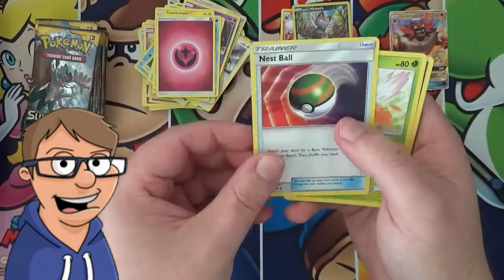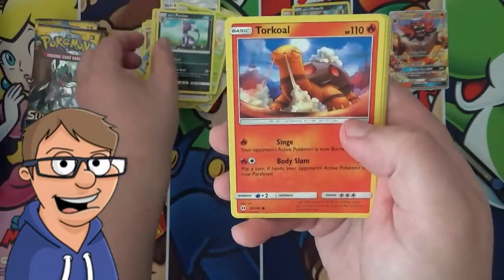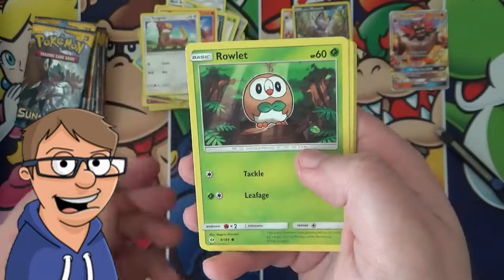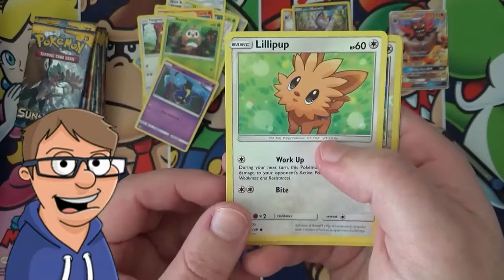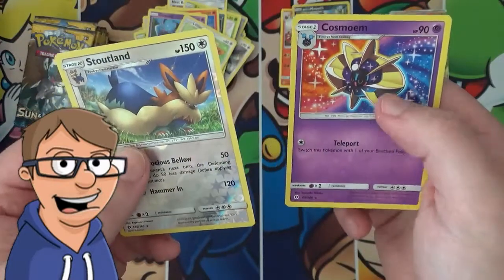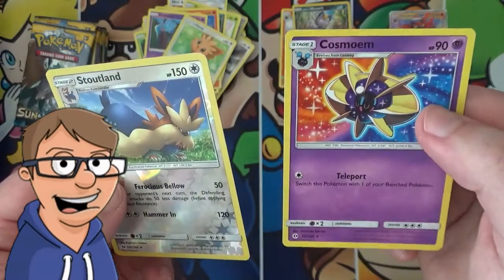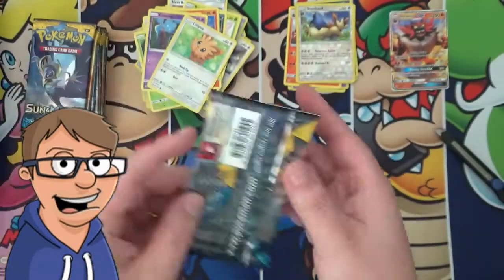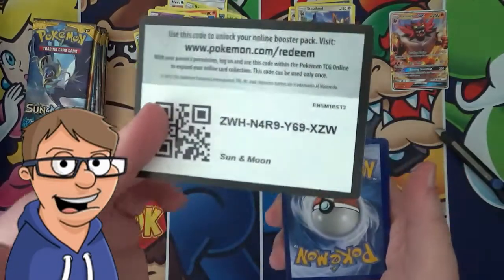Let's see the next pack: a Nest Ball, a Dartrix, an Alolan Persian, a Torkoal, a Yungoose, a Rowlet, a Cosmog, a Lillipup, a Reverse Holo Stoutland, and... I thought that was the Rare. That wasn't that good at all. But that's just how it is sometimes.